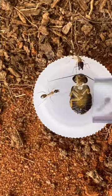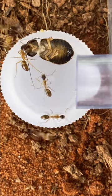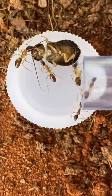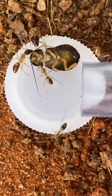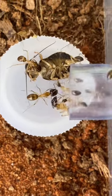Immediately one of the soldier ants goes straight in for the attack. As he wrestles with this giant creature, soon a cautious worker ant comes in to help out. Together they make a plan: are we going to cut up this roach, or take it whole back to the colony? Looks like they're going to take it whole, so more worker ants come to help.